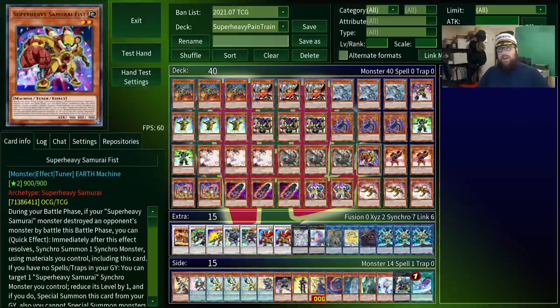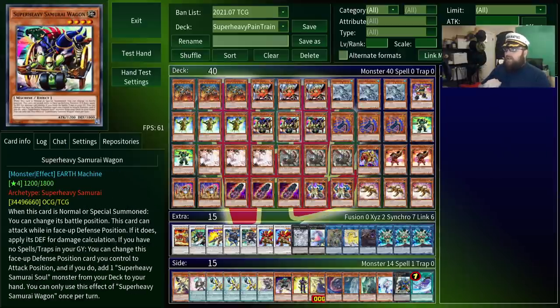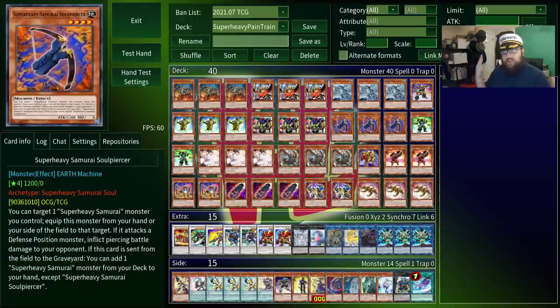Fist has a lot of effects, but the only one we really care about is this: once per turn, if it's in the graveyard, you can reduce the level of a synchro monster you control by one, and then summon this onto the field, basically like Level Eater. Finally, there's Wagon, which is not actually part of the combo but an alternate starter. When it's summoned, you can switch its battle position, which is important because once per turn, if you have no spell traps in the grave, you can switch it from defense to attack in order to search a Super Heavy Samurai. So you normal summon this, it goes to defense, and then you switch it back to attack to search. It gets you Soul Piercer, which is how you start your one-card combo.